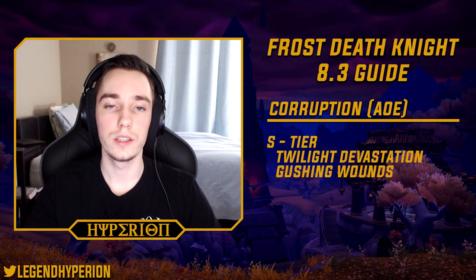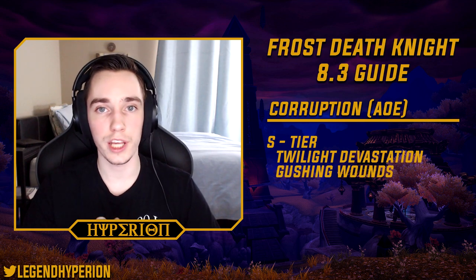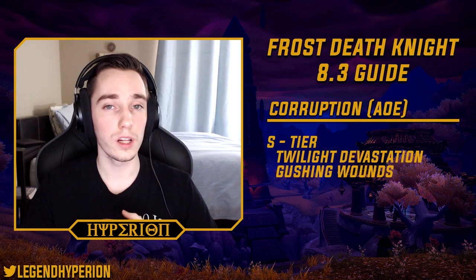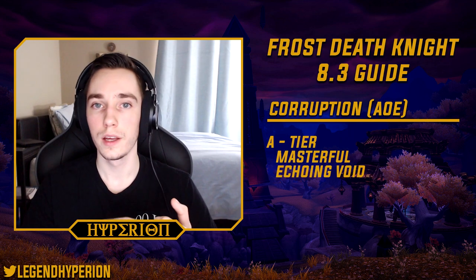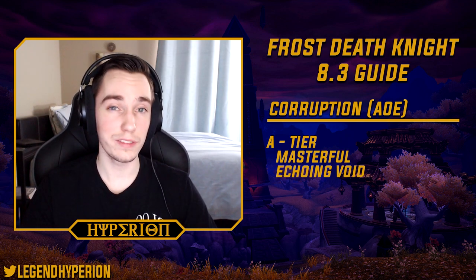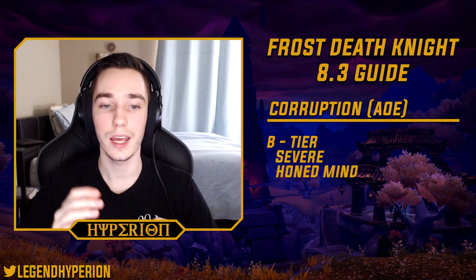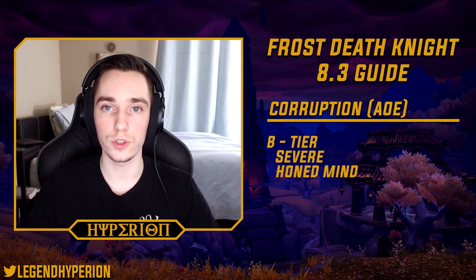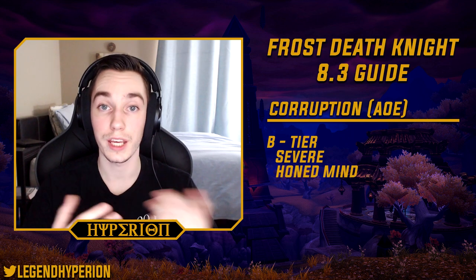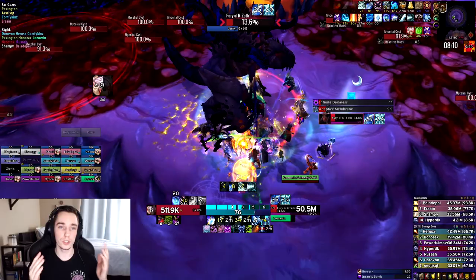For cleave and AoE, our best corruptions shift a bit. Twilight Devastation is absolutely S-tier for sustained AoE — it will do enormous damage and DKs benefit from it due to our naturally high health pool. Gushing Wounds also scales fairly well on AoE but is super rare. In A-tier for AoE I'd go Masterful for the mastery increase, and even after its nerf Echoing Void is fairly decent. In B-tier: Severe for the crit increase, and Honed Mind, which procs a large amount of mastery for 10 seconds — great on AoE. As always, just like for single target, there are tons of options so make sure to sim your setup.